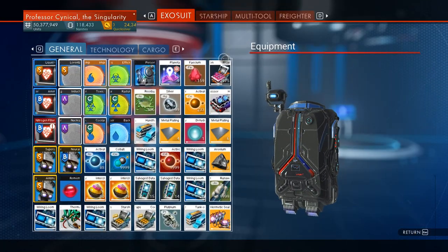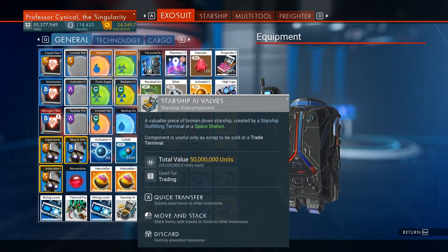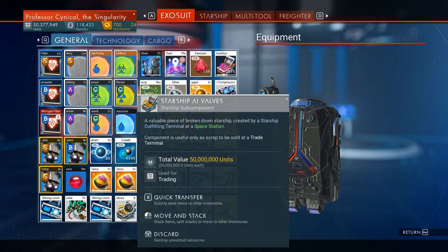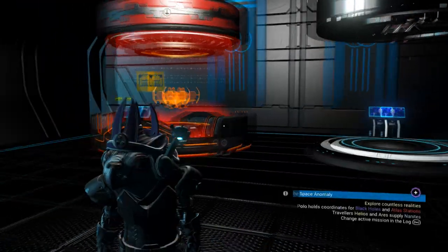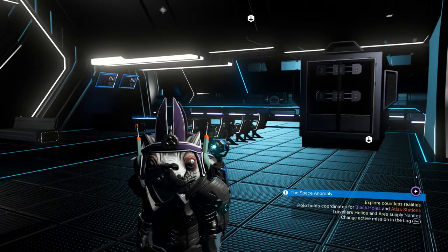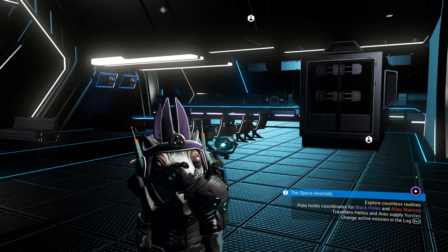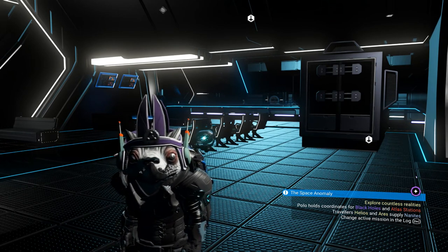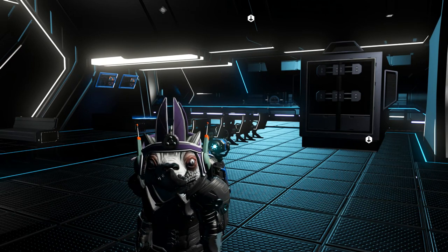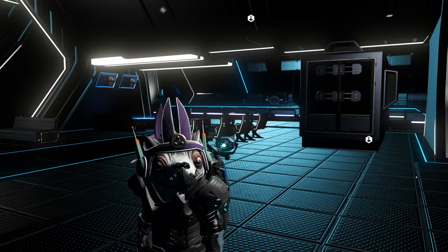If you go back to any video on my channel to do with duplication, you'll see how to duplicate these things. They are 50 million a piece — they stack to five in your general inventory, or ten in your cargo, or ten in any storage container. If you had a whole full storage container of these things, you'd be making billions without even thinking about it. If you're a vanilla player, don't worry — you can just repeat this method to get Starship AI Valves that way too.